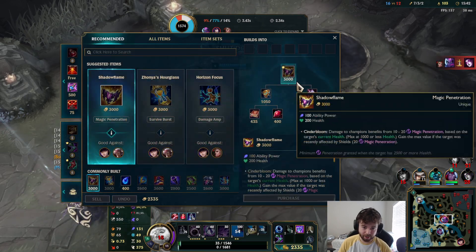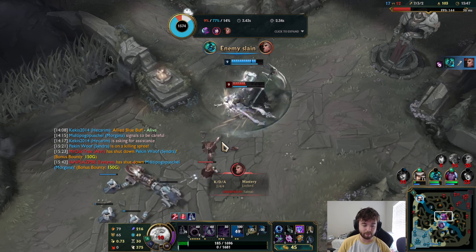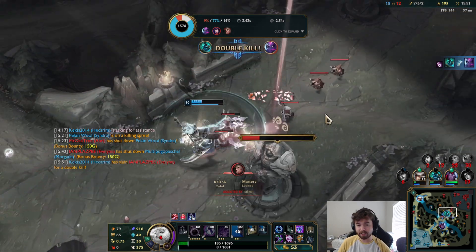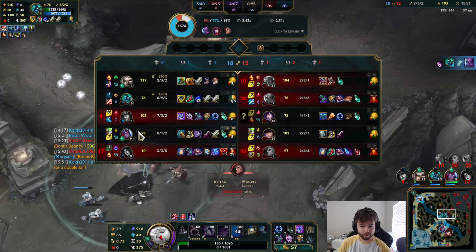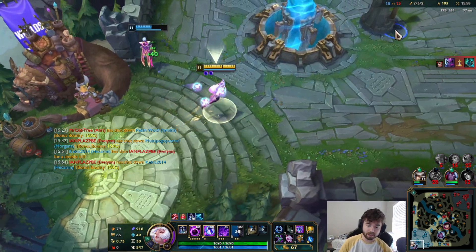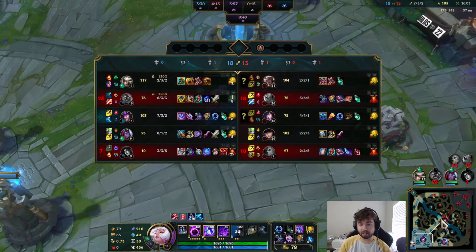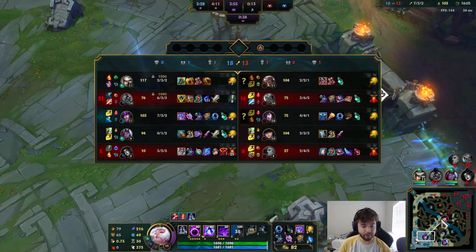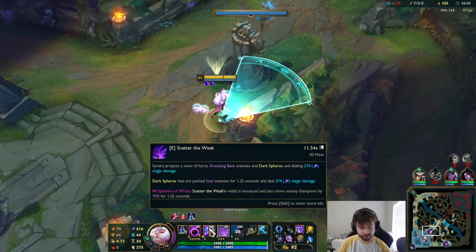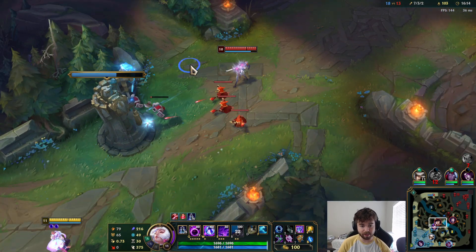That's the thing about Syndra — she has crazy high single-target damage. The reason Syndra isn't played as much right now and is in a bad state is because she has very little self-peel, and there are a lot of champions that completely counter her ultimate — like Fizz E fizzles her ultimate, and Zhonya's Hourglass fizzles her ultimate. And whenever you use your ultimate and don't kill somebody, it's kind of awkward because you don't have anything left.